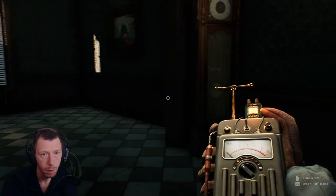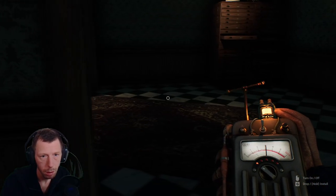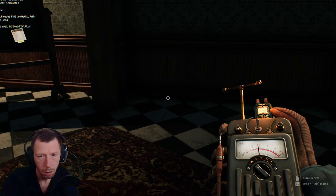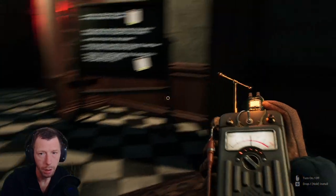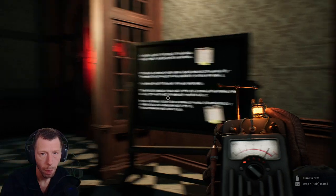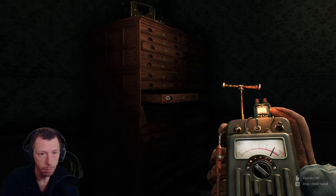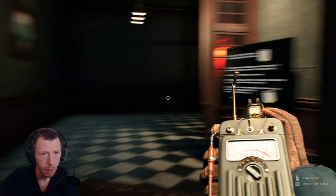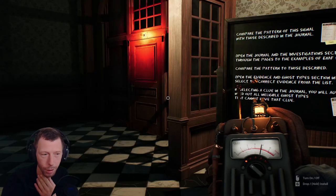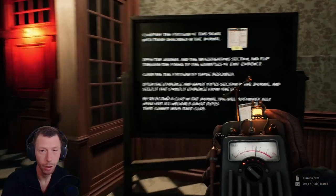In this room you will search for EMF evidence using the EMF reader. Take the detector, turn it on, and explore the location holding it in your hands until the EMF signal starts to increase. At the center of the paranormality, the signal level will reach its limit. Carefully study the paranormality area until the EMF reader begins to show a rhythmic, dynamic EMF signal that repeats. It's on — here we go. It's gone rhythmic right here!